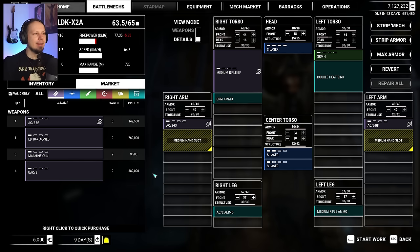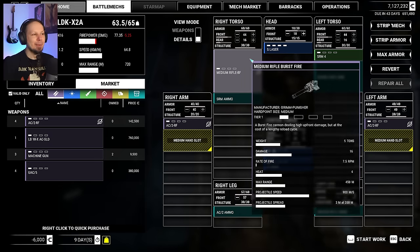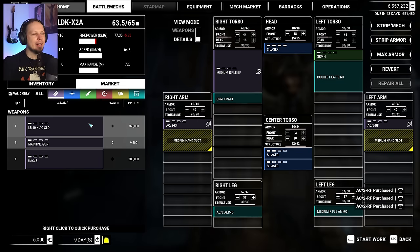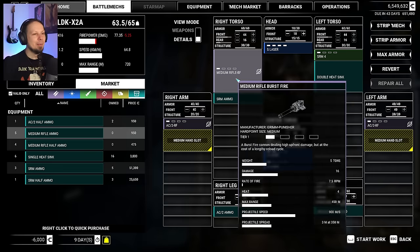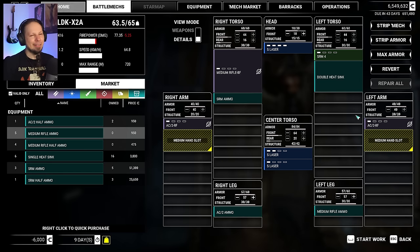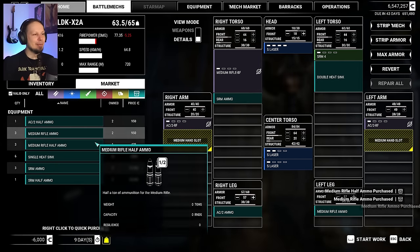Got an Ultra 5 here, and more Autocannon 2 Rapid Fire, which are actually heavier than the medium rifle burst fire — that's pretty cool. I'm gonna buy that thing. I want ammunition now. Give me some half tons as well. Medium rifle ammo — it's only 22 rounds. We shoot 7.5 rounds per minute, so we got about two to three minutes of rapid fire. I feel like it's not enough. I think we have to drop a weapon system or two.